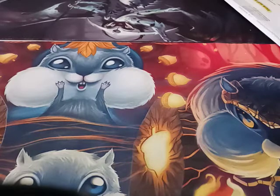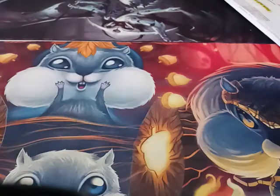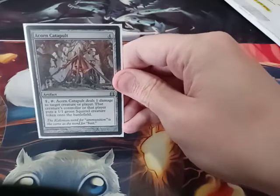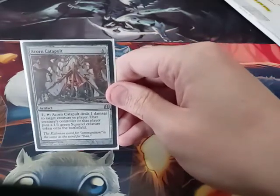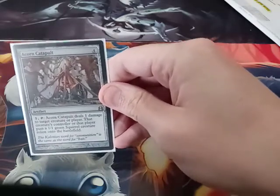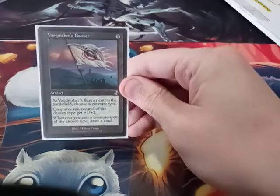Now onto artifacts. First one I have is a Gilded Lotus. Acorn Catapult — tap it, deal 1 damage to the indestructible squirrel, and it produces a 1/1 squirrel token. Vanquisher's Banner.